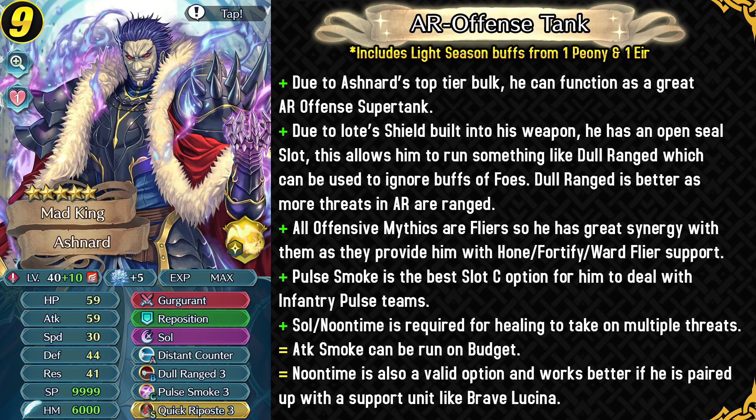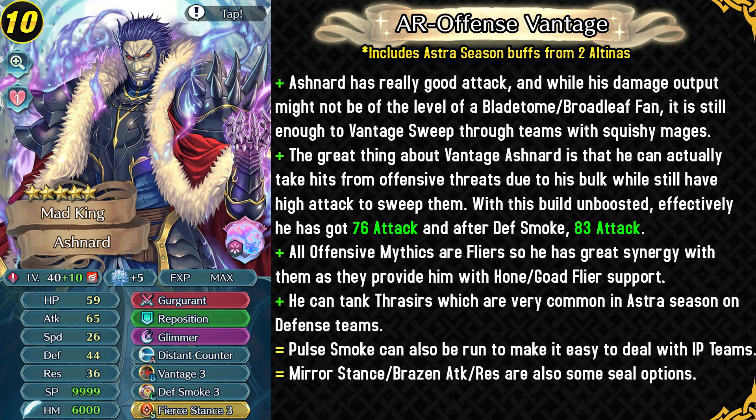Noontime is gonna be a bit better if you're running him with someone like Brave Lucina. He can also be used as a Vantage Sweeper in Aether Raids. He doesn't really have damage output similar to a Blade Tome or Broadleaf Fan, but he still has really good attack — effectively 76 attack unboosted with this build, and with Defense Smoke active effectively 83 attack. That is pretty great for Vantage Sweeping and he can definitely sweep teams with squishy mages, and once again all offensive mythics are Flyers so he has great synergy with them.